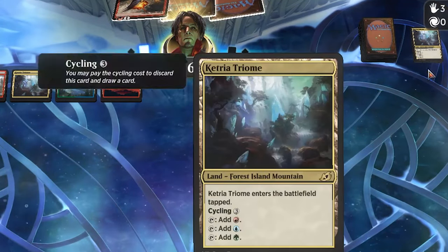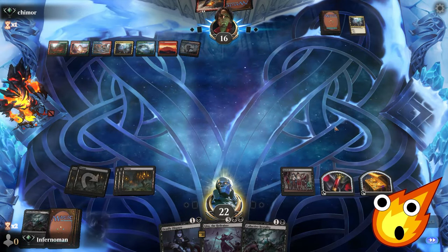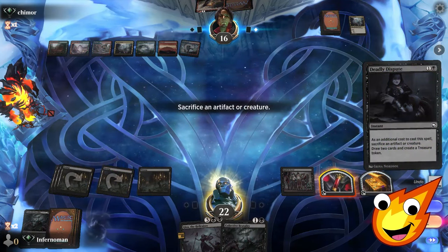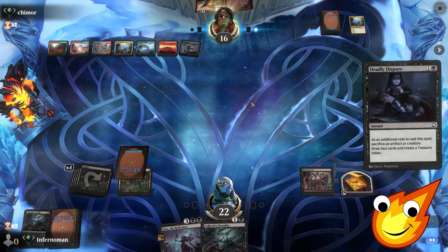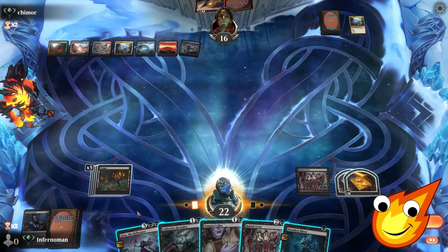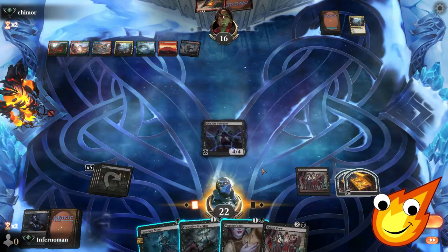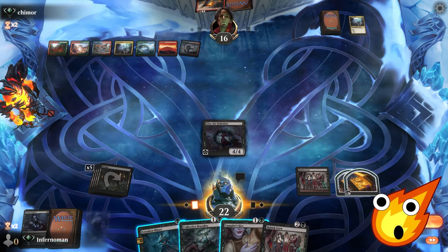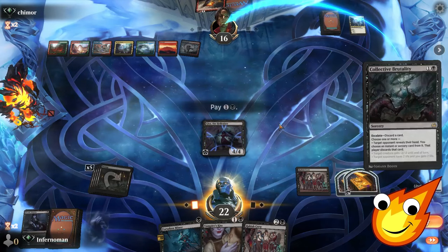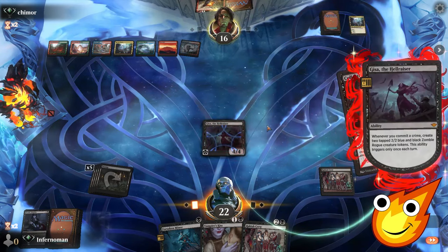We suspect our opponent is trying to pull off some kind of combo. We sacrifice a blood token with Deadly Dispute, draw two cards, make another treasure. Gisa comes down and resolves. We Duress again to peek at their hand, then finally raise some hell — making some tokens.